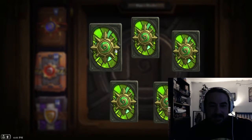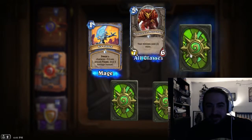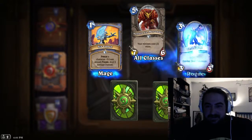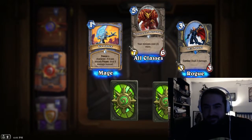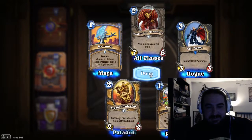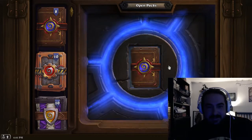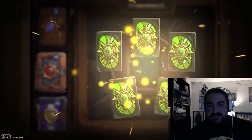Okay, now that that's out of the way, let's get to this. Which one should we go first? This one — Ice Lance. What's our rare? Not too shabby, not too shabby. Let's go with pack number two here.